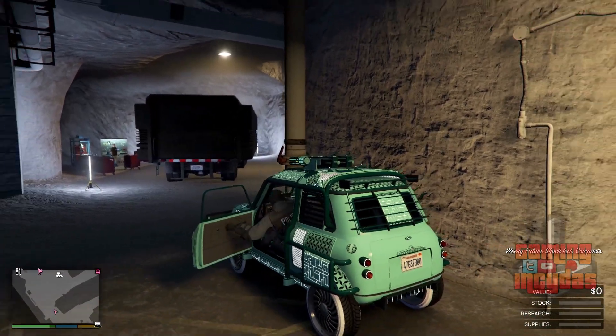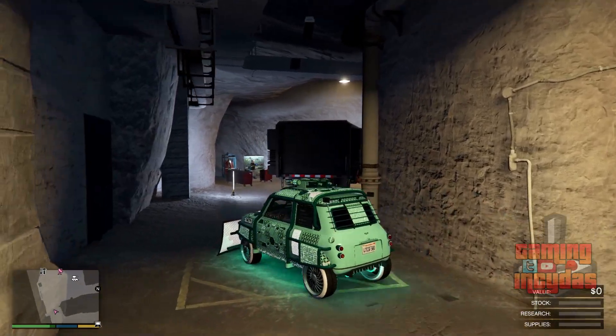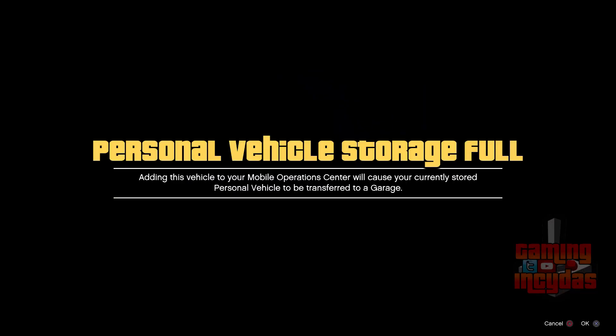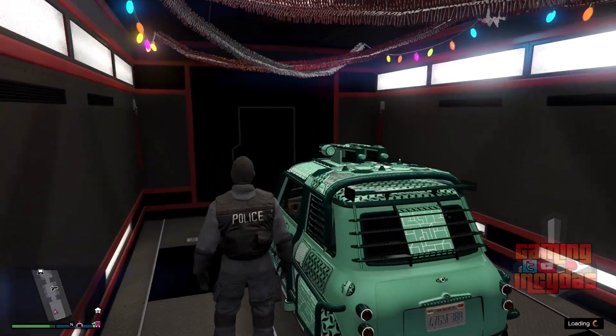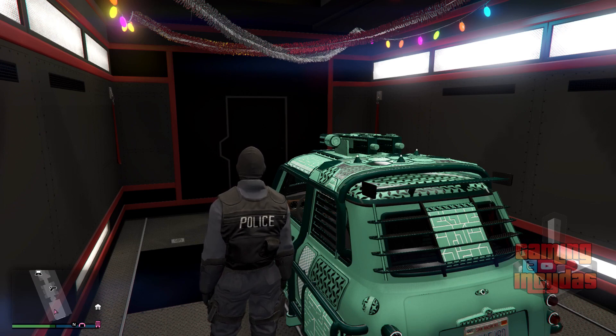Jump in the car you parked before — as you get in, you'll see the number plate has changed to the Elegy's number plate. Now drive it to the back of your MOC, press right on the d-pad, and you'll get the full storage alert. Accept this alert and your new duplicated car will go in and be saved. That's it — the glitch is done!